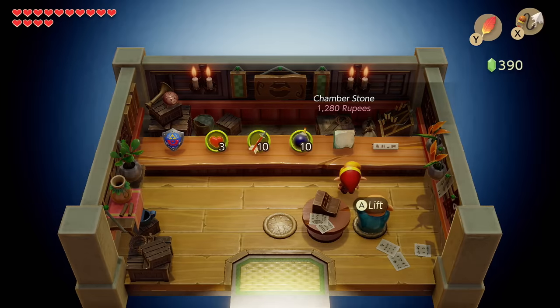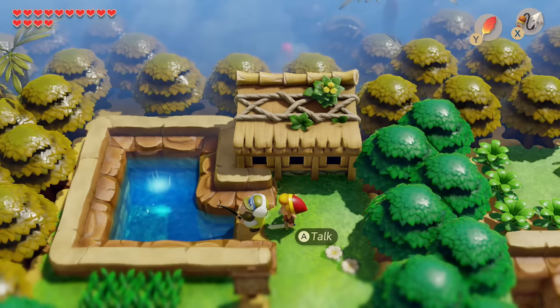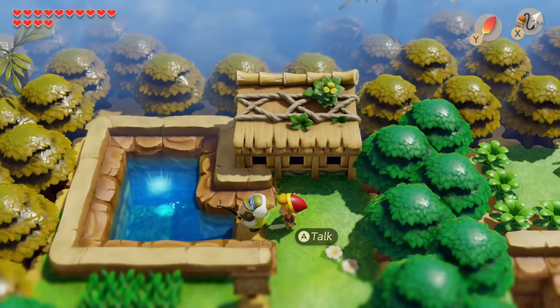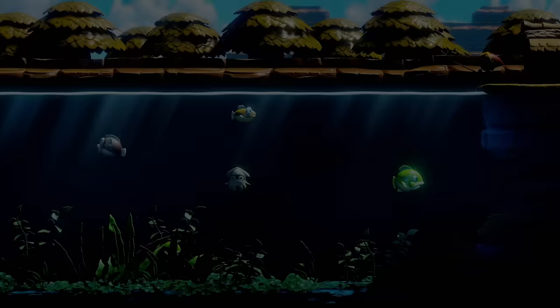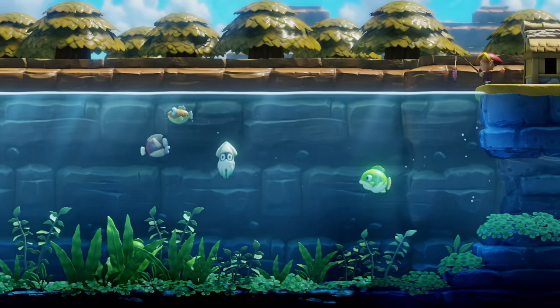The shop now has Chamber Stones, which are very expensive — there are six or eight of them. That's sort of end-game farming for Chamber Stones. After getting the Magnifying Lens, you see something glistening in the middle of the pond, which means there are now unique things to catch here. I think the biggest fish is now available — the blue one at the bottom.